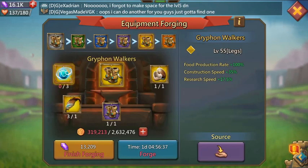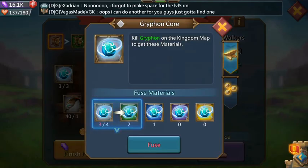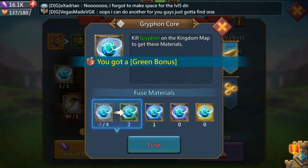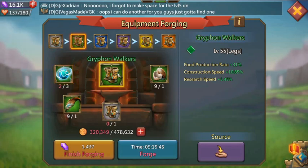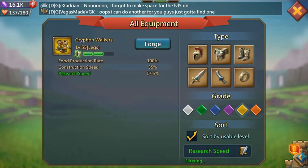Griffin walkers are a pay-to-play item that I would recommend getting even as free-to-play. They aren't super hard to get being free-to-play — it just takes longer than a normal free-to-play piece. But you can slowly get them, and at any level they'll be good for both construction and research, so definitely go for those.